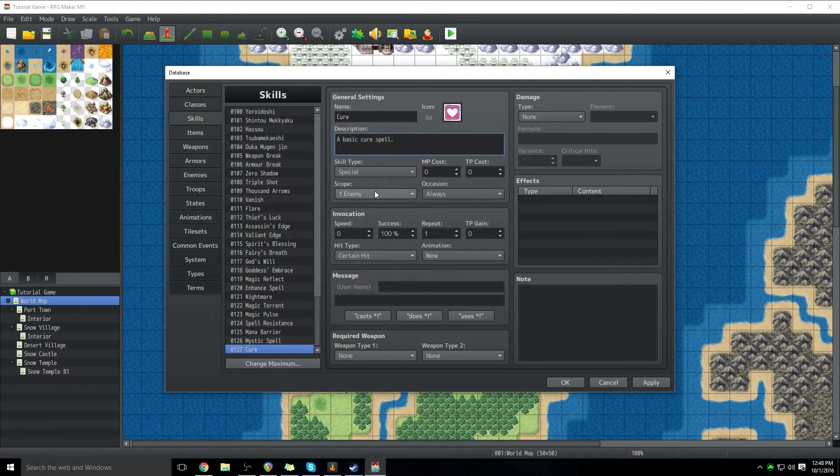Skill type determines basically in what menu you find the skill — so special, magic. That's all defined by your game. This is going to be a magic spell, so it's going to cost MP. When you're creating a spell, a skill, an ability, it can cost either MP or TP or some combination of both. For this spell, it's going to cost 100 MP.